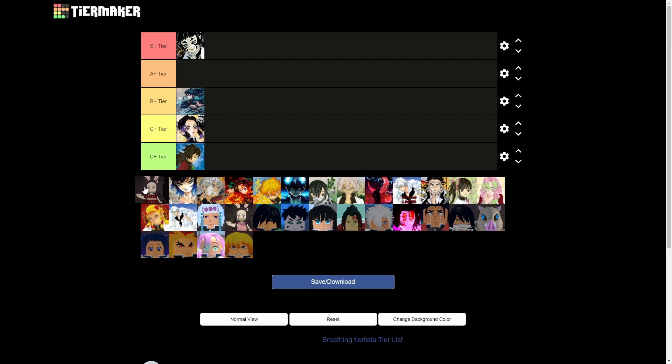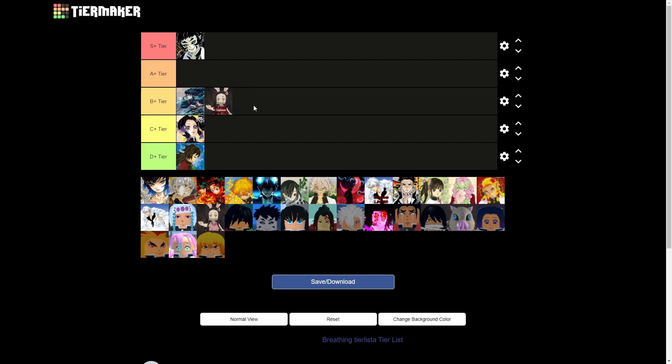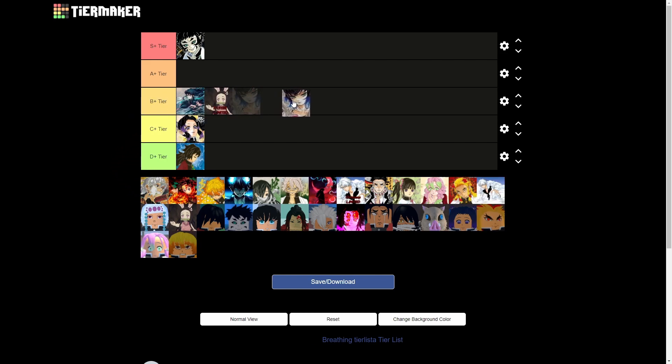Now we have beast breathing. I'm gonna give beast breathing a B tier — it's decent, but it only has three moves and one move is hard to hit. I can't remember which one it is, but if you guys watch my showcase you know exactly what I'm talking about. It's kind of hard to hit certain moves, but other than that I'm gonna give it a B tier.